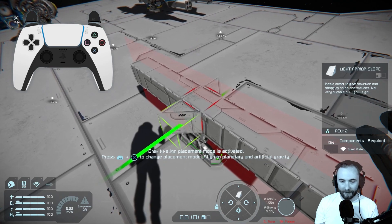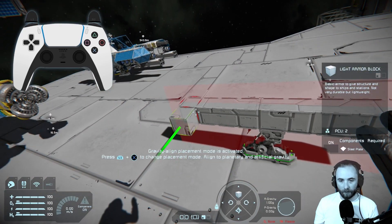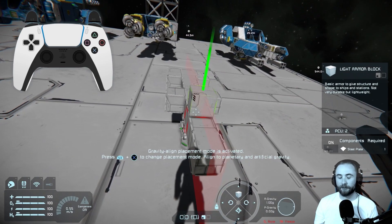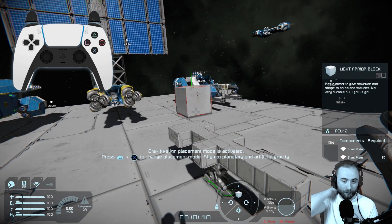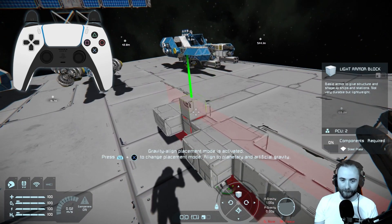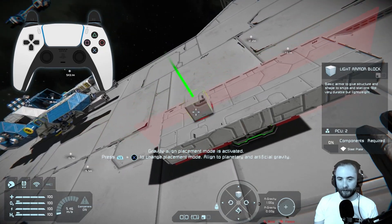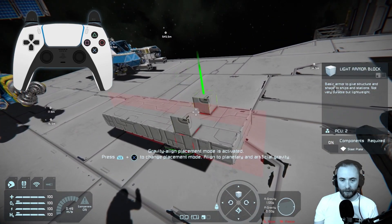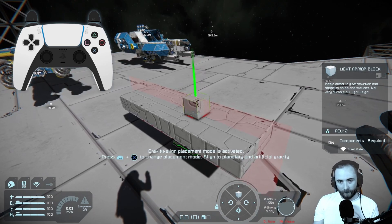Now that symmetry is set up, we're back to placing our blocks. I'm going to switch back to the normal armor block. You can see now that when we place blocks down it automatically places them on the other side of the symmetry plane. It's so important when it comes to building, especially on bigger ships. You can rest easy knowing those blocks are getting placed — it's going to save you a lot of time and ensure your ships are symmetrical. We're going to continue to build this platform, keeping it three blocks wide for this starter ship. This is the base of our small ship.